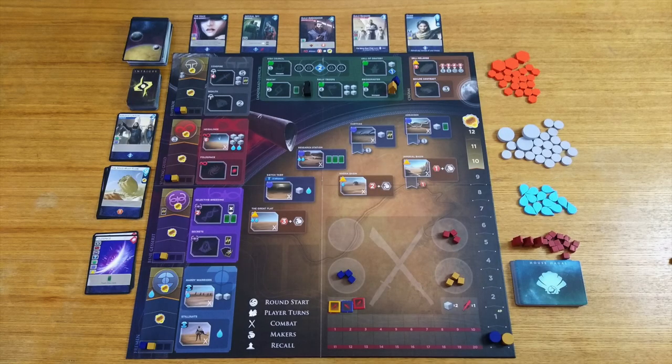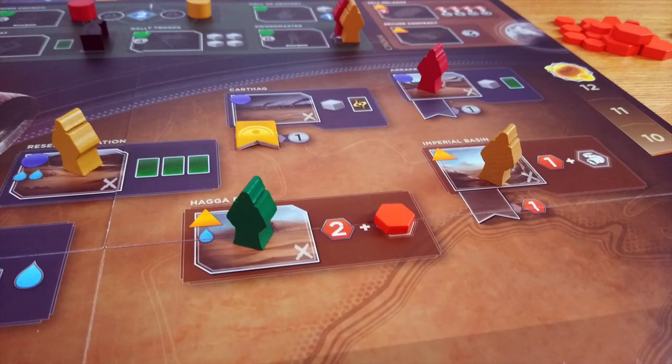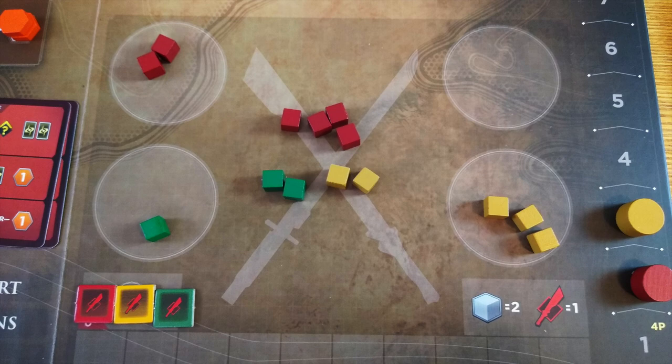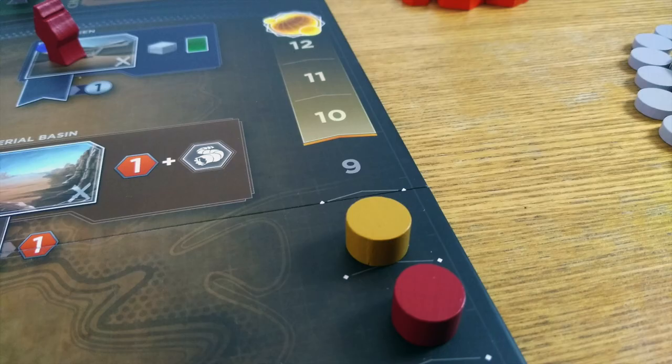One of the cool things about Dune Imperium is how closely it sticks to the theme. On your turn, you will spend cards to visit various spaces in order to gain political favor, explore the harsh lands of Arrakis for precious water and spice, commit troops to a tough war of attrition, or otherwise use your cunning all to score a point or two towards victory. That is, of course, just the bones, however.